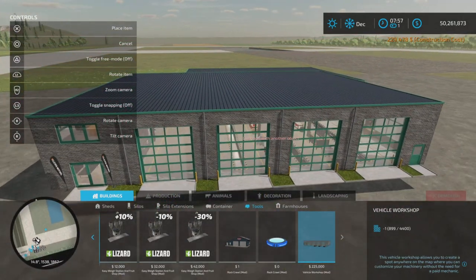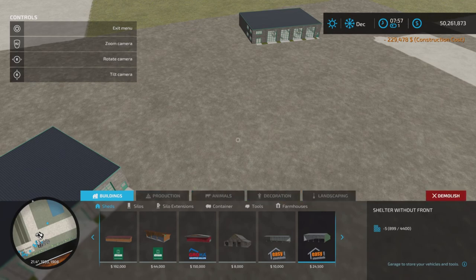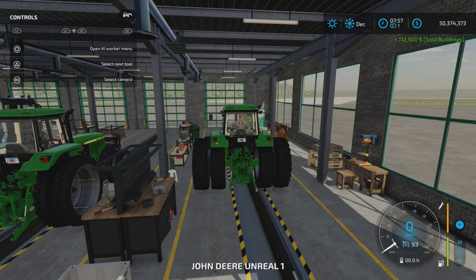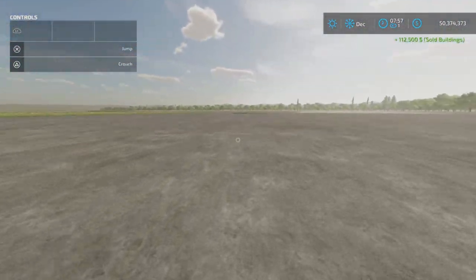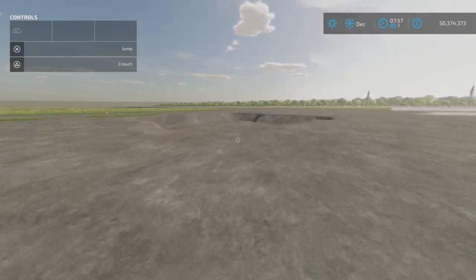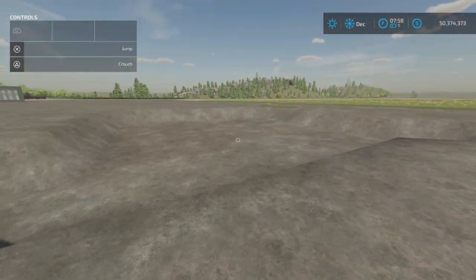Let's put one down here and then demolish it, because I'm curious about that ground deformation. Look at that — oops, we're inside. Doors open. I want to go see the deformation of the ground. So in case you build one and then demolish it, you're going to be left with this terrain impression.